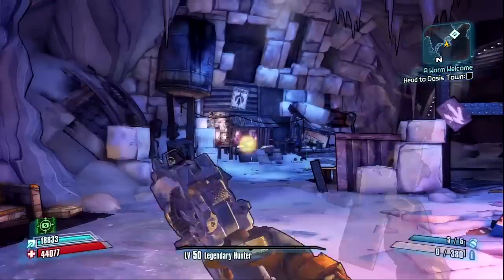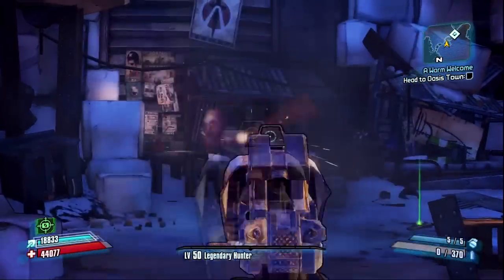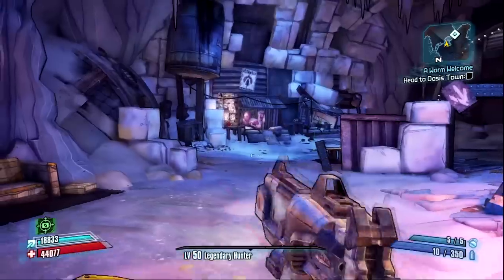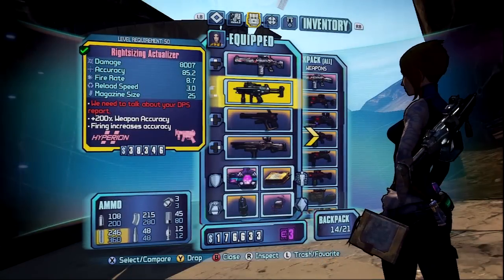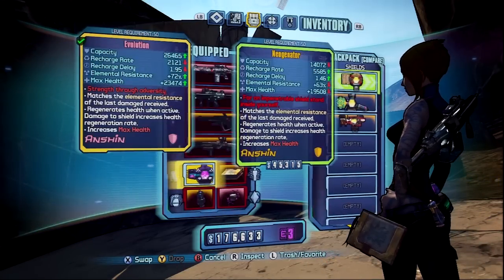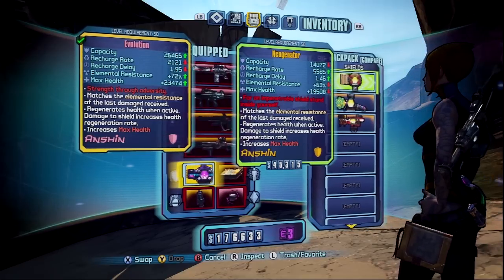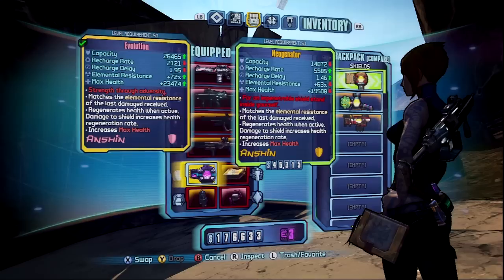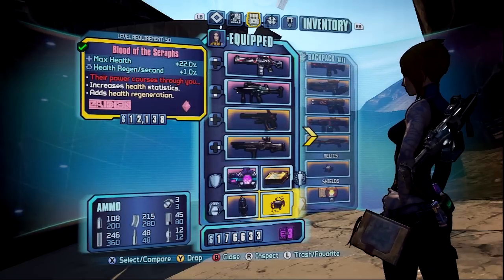Next I'm going to be showing off the equipment, which is the shield and relic. Sorry for not making a video in a while — been really busy. Here I compare it to the Neo Generator. The Evolution is the Seraph version of that shield, and it's really good compared to the Neo Generator depending on which one you find.